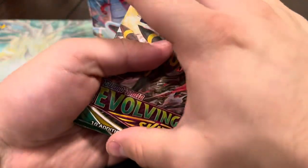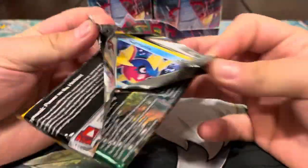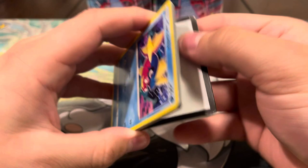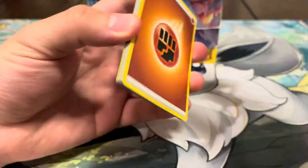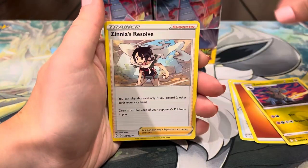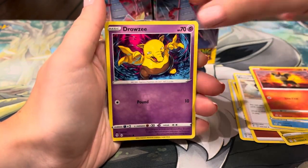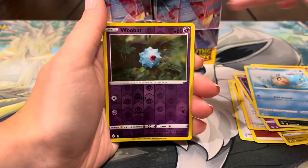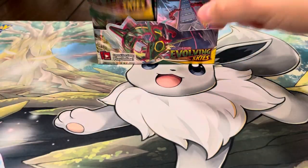Nothing crazy out of that first pack, but let's keep it going — I have a good feeling about this box. From Evolving Skies we haven't pulled an alt art in a very long time. From other sets we've been killing it, but yeah, we haven't really gotten an alt art in this set for a while. Second pack: energy, Zwelious, Cinccino's Carvanha, Litleo, Drowzee, Scraggy, Flapple, and Appletun.